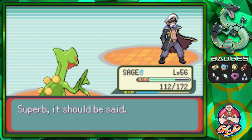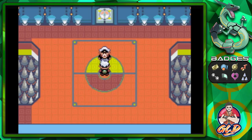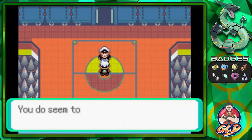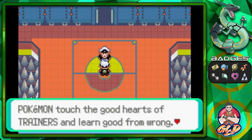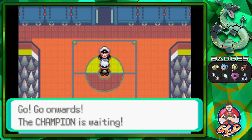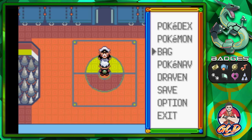We have defeated Drake! He says: 'Superb — you deserve every credit for coming this far. What a trainer needs is a virtuous heart — Pokemon touch the good hearts of trainers and grow strong. Go onwards — the Champion is waiting.' Let's go heal up our Pokemon because we need to be ready.